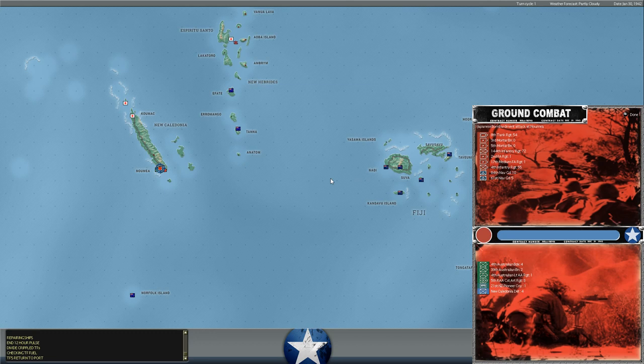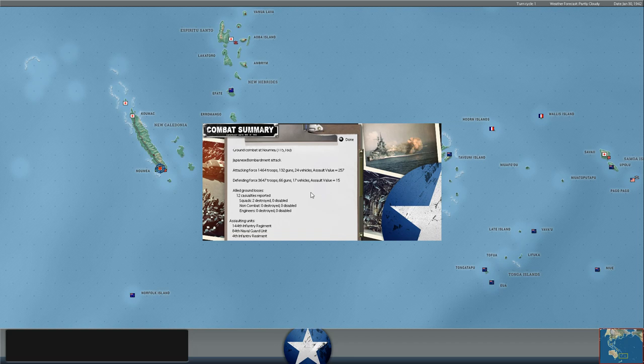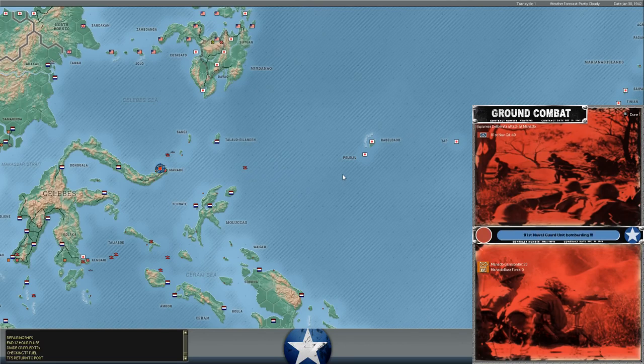Another bombardment attack at Nomaya — you can actually see some of the assault values recovering for the Allied forces there now that they're no longer being shock attacked. The bombardment does reduce that quite a bit; we lose two more squads destroyed, 12 casualties. Our assault value is creeping forward, but it's pretty clear the Japanese are going to recover better than we are, so whenever he attacks at Nomaya again it will finally succeed after quite a while of our troops holding a heroic defense.